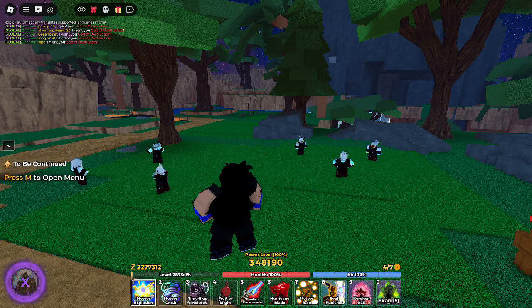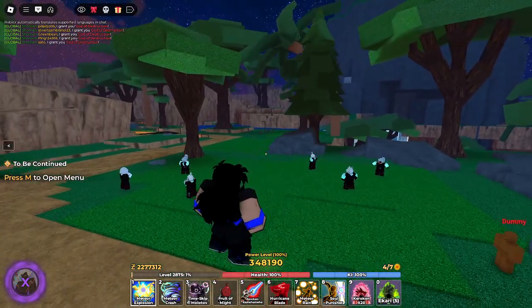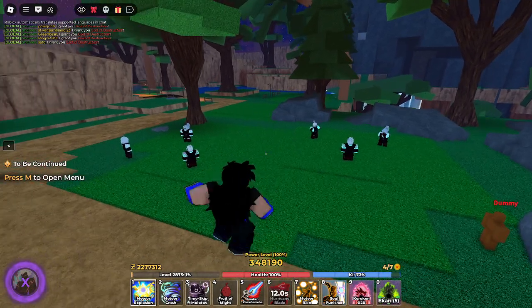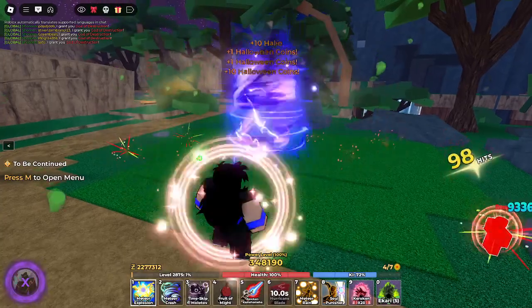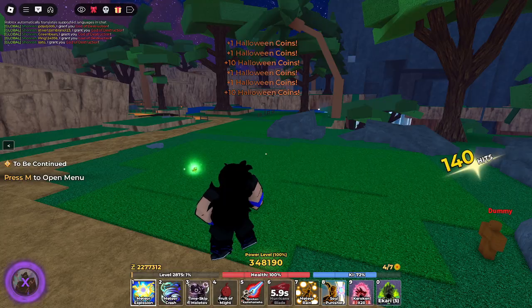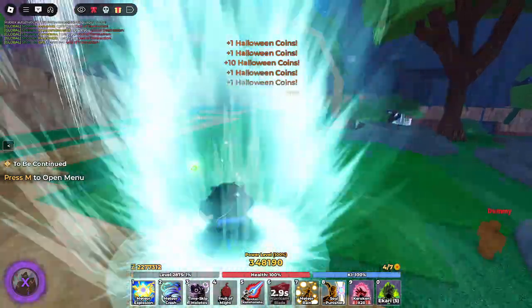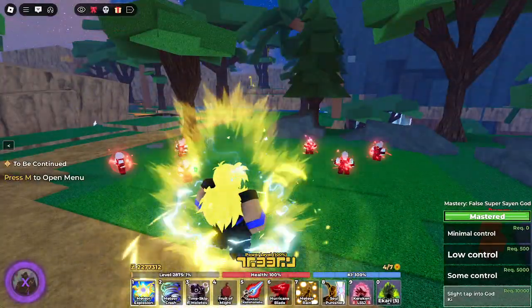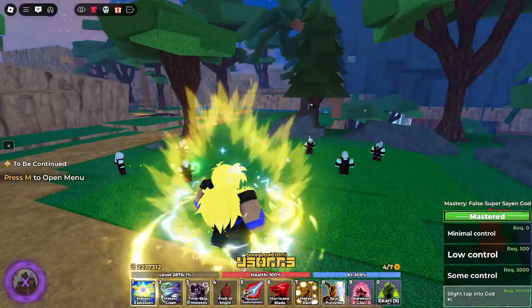So how do you actually start this farm? You need two things: Tiny Task is one, and then you need Hurricane Blade, which everybody has. As you can see, you basically do that and you get a bunch of coins. I like to just be in Super Saiyan — you don't have to, I just like doing it because it takes less key to do Hurricane Blade.